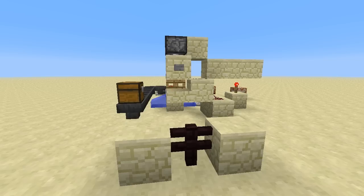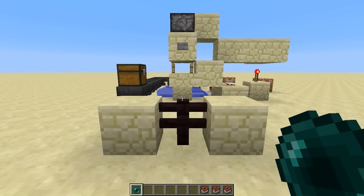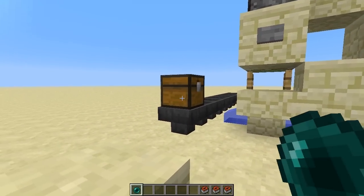However, with the 1.5 snapshots there are multiple features that have been introduced that can automate and accelerate the process. For starters, I can both load and manually set the strength of this cannon just by placing TNT carts in this chest.